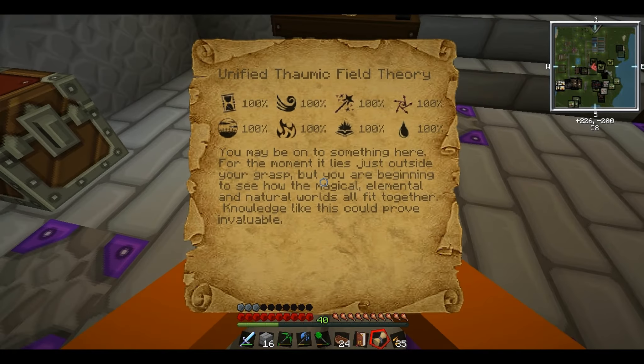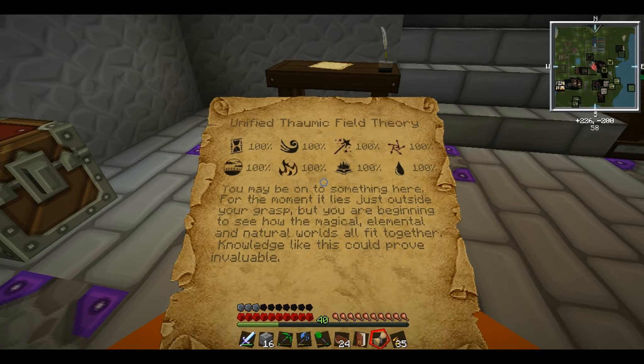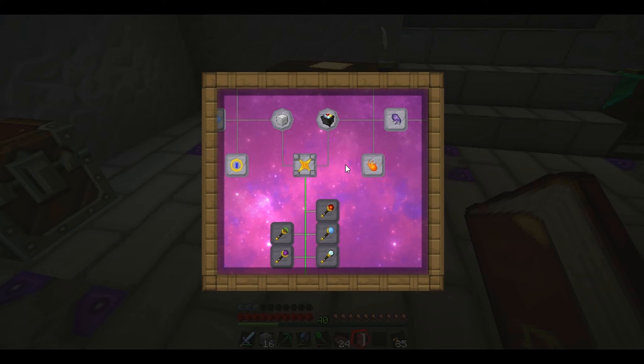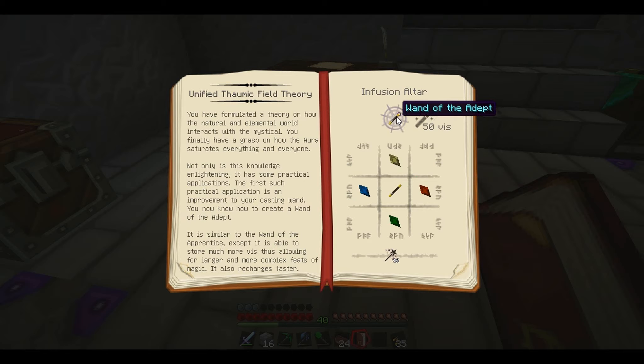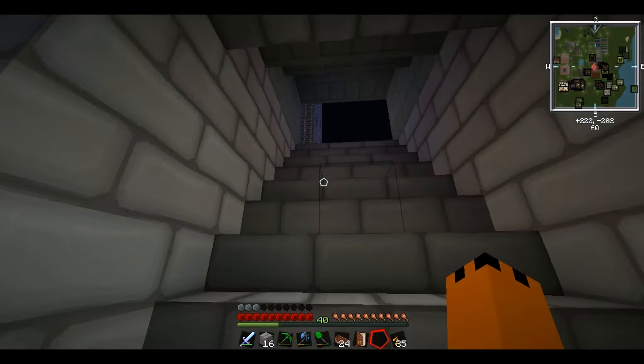You may be onto something here - 'for the moment it lies just outside your grasp, but you are beginning to see how the magical, elemental and natural worlds all fit together. Knowledge like this could prove invaluable.' This connects us with a lot of other things. We can make a wand of the adept - it holds a lot more than this wand of apprentice. We need one of each shard - fire, water, air, and earth.